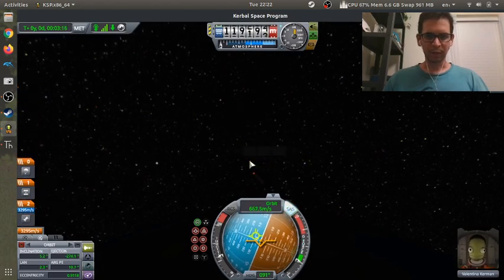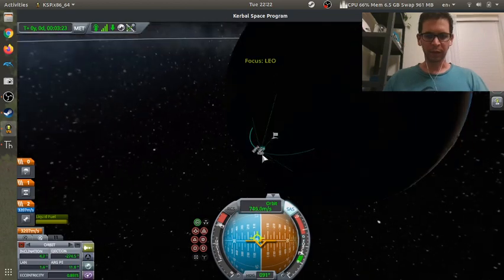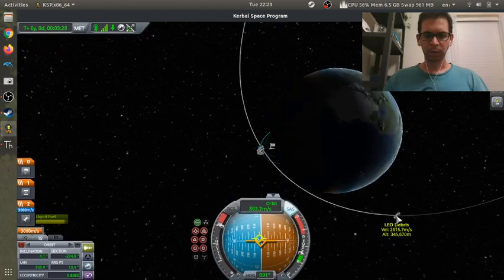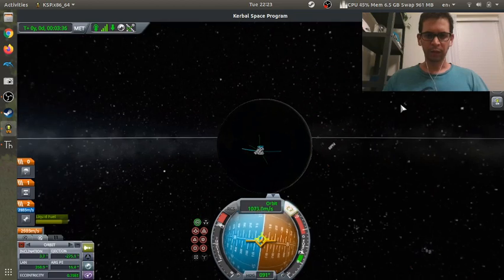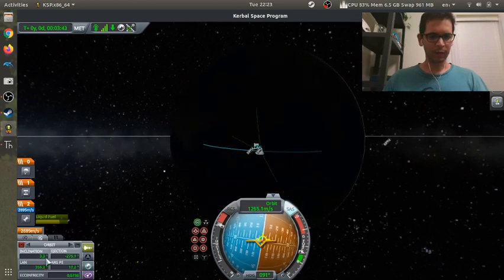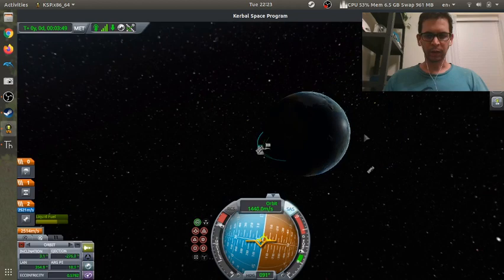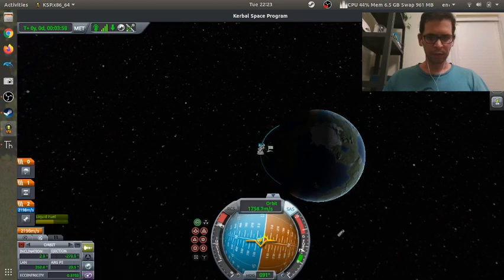Let's deploy those, fix my roll angle, fire this engine, throttle up, and go back to map mode. That definitely looks a lot better. Let's see if we can do a little plane change. My inclination is 3.3 now, 3.2 — this is good. Our eccentricity is coming down, so when it gets to zero we'll hit a circular orbit, so we're just going to watch that.